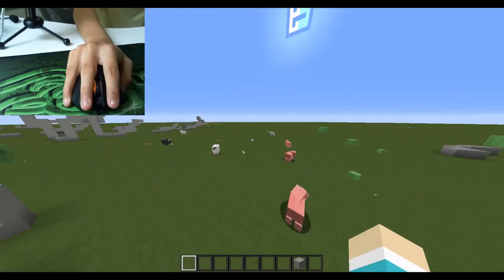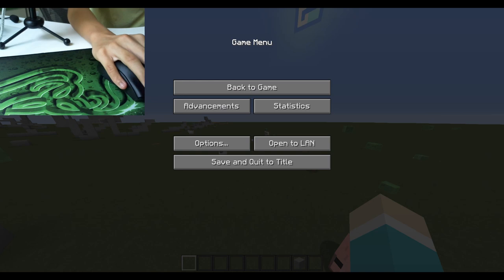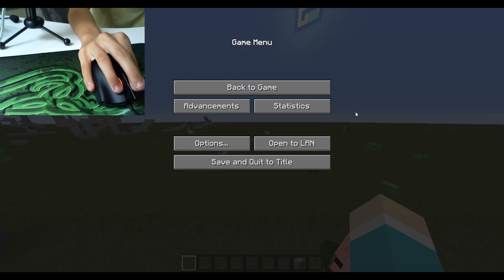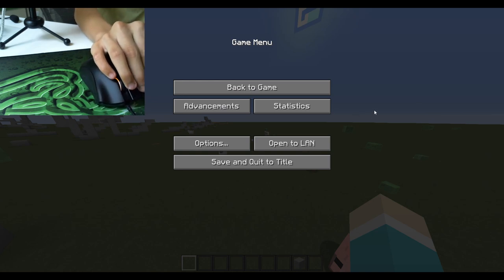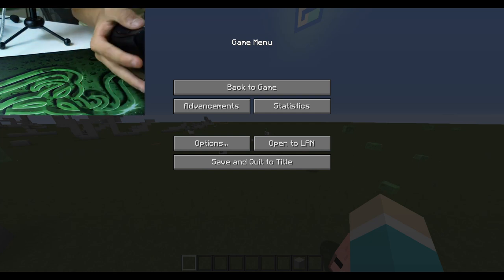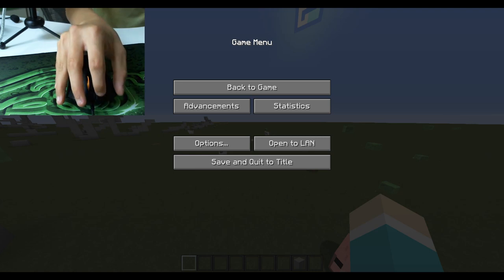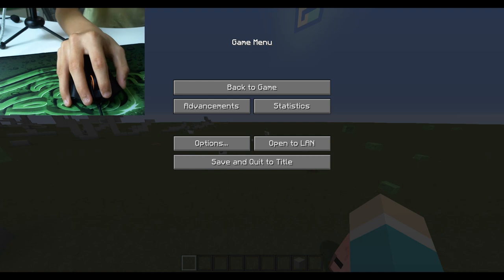I've seen many people who can jitter click just by pressing the mouse down with two fingers, applying pressure. That's what I used to do with the V2. But now that I have this mouse, the grip feels better. You want to find a grip that's good for yourself.